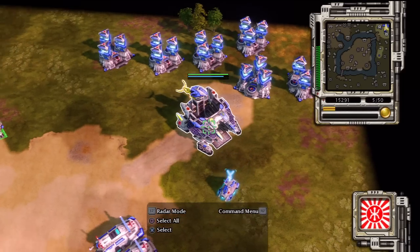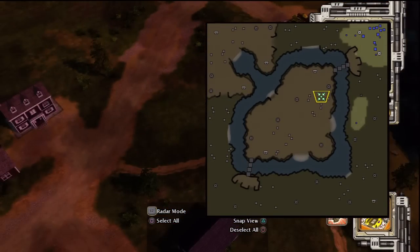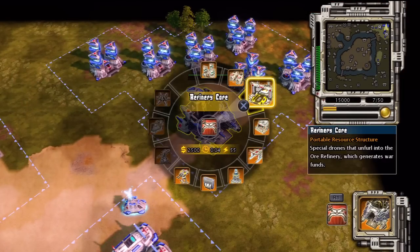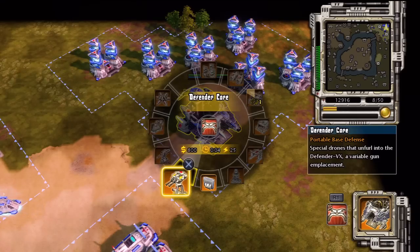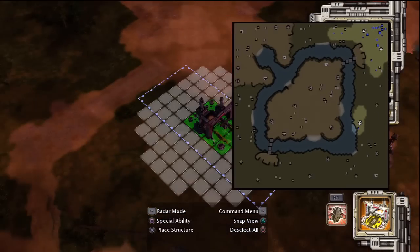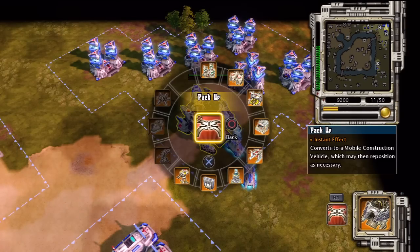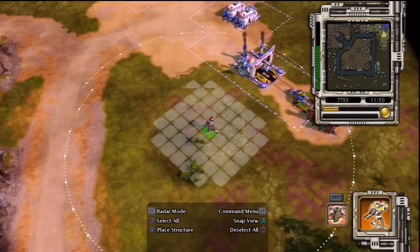Site designated. Refinery core ready. Construction complete. New construction options. Building. Refinery core ready. Defender core ready. Mainframe core unpack. Unpacked. Building. Mainframe core. Defender core.